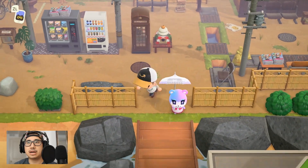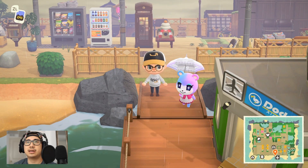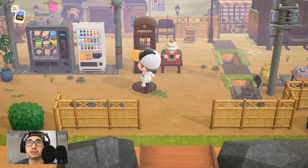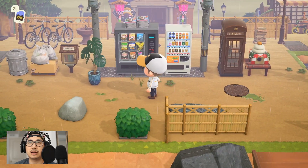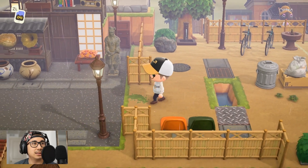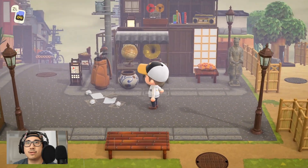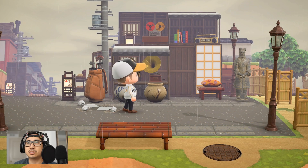Her entrance is actually really close to the Resident Center. If you need tips on how to build when the Resident Center is so close, check out how she used some of the vending machines here to isolate the entrance from Resident Services. We're heading over to what looks like the city area.